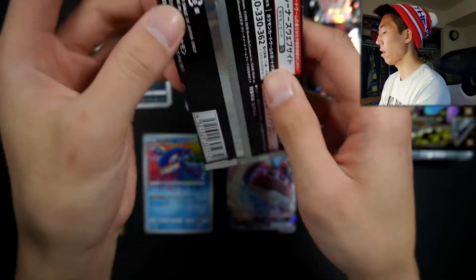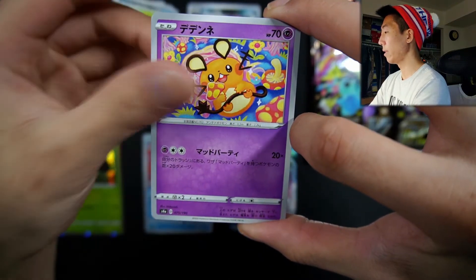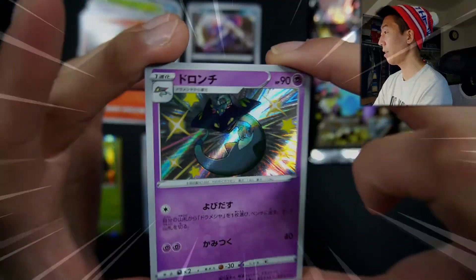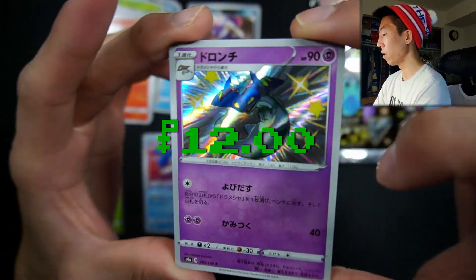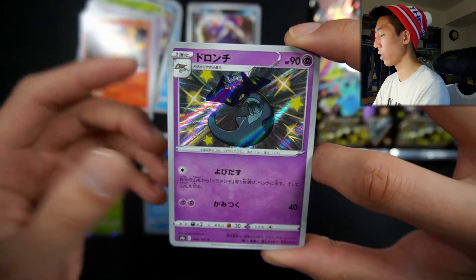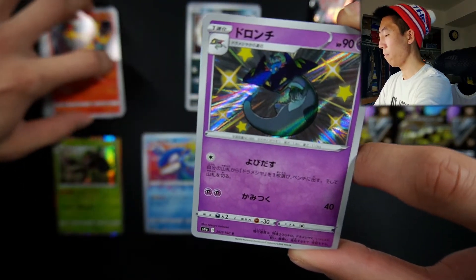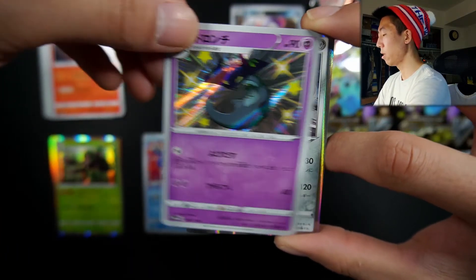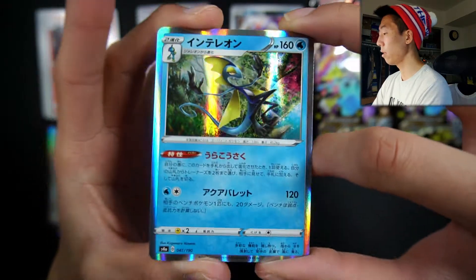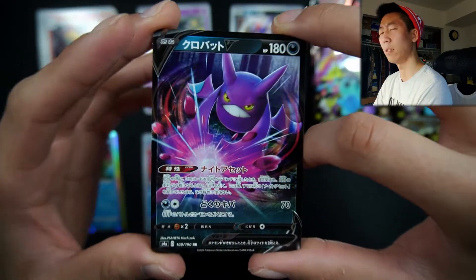Moving on to the second pack — already starting off with a banger. We have a Krookie, a Corvus Squire, a Dedenne, a Bird Keeper, a Scented Scorch. Our first Shiny of the box — we have a Shiny Dragapult. Let's go! Actually, it's not a Dragapult — it's actually Dreycloak. We actually need a separate pile for the Shinies as well. Next we have a Holographic Zacian, very nice. An Inteleon holo — best starter. And we have a Crobat V, which I believe is very playable in TCG — I think this card goes for around like $10 or so.